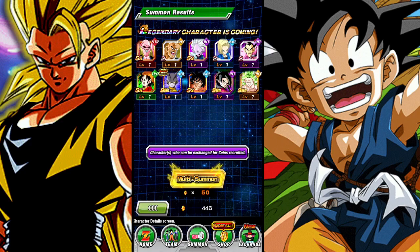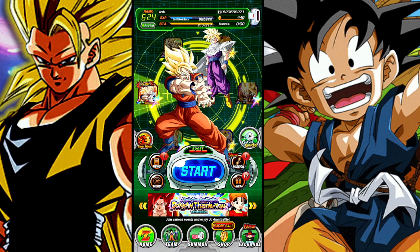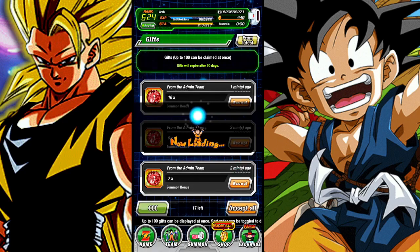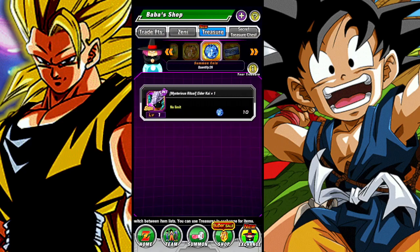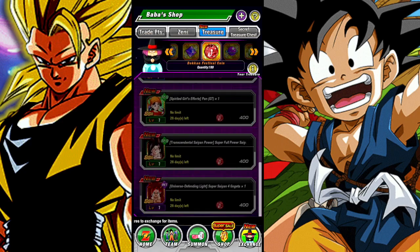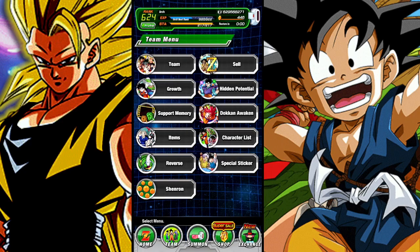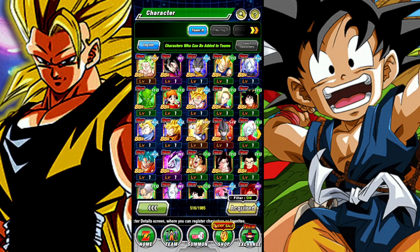I gotta turn down the volume to avoid copyright, not that it really matters but still. How many yellow coins do I have? 189 — I don't really need to buy anything. We pulled Super Saiyan 4 Goku, let's go!